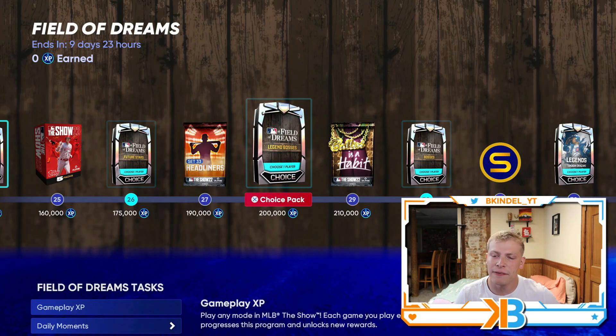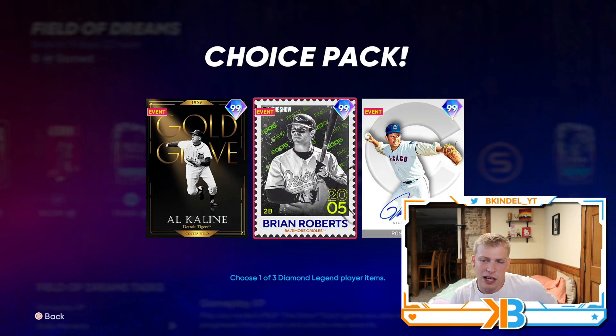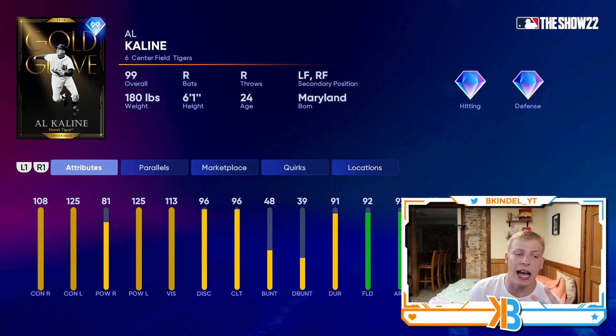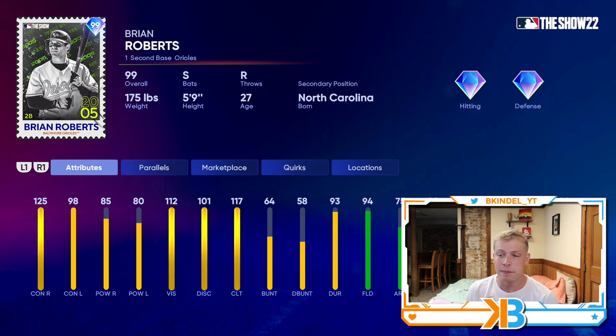Finishing off the bosses, we have the Legend Bosses at 200,000 XP. This includes Al Kaline, Brian Roberts, and Ron Santo. I'm not a huge fan of any of these cards personally. Al Kaline's stats are good but I've never liked his swing — he's perfect against left-handed pitching with 125 contact and power versus lefties, 92 fielding and 93 arm. Then we got Brian Roberts — I like his swing. Weird seeing a 99 overall Brian Roberts, but he's got maxed contact right, 98 contact left, 85 and 80 power, 94 fielding, 92 speed, and he's a switch hitter.